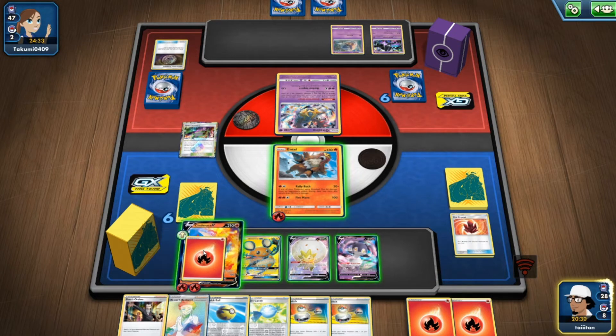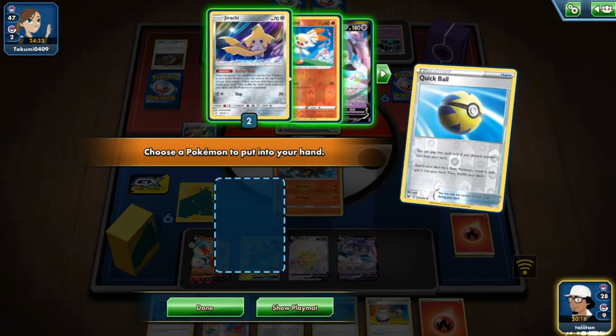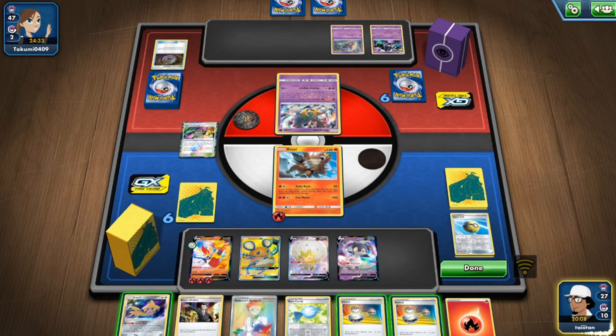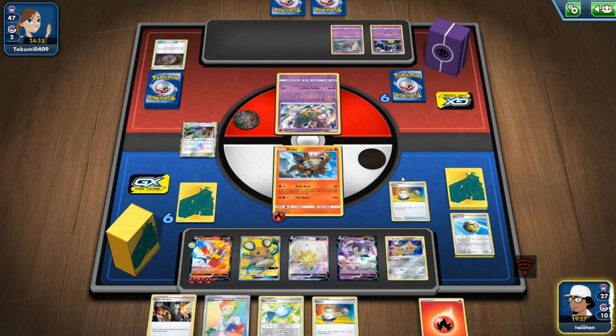Energy on Cinderace. Quick Ball, get rid of a fire energy, get Jirachi. I keep seeing Cinderace VMAX and just thinking — why wouldn't you make a deck out of this? 320 HP is great because not many cards can get rid of it unless they're hitting for weakness. Lapras VMAX could probably take it out easily, but Zacian won't get rid of Cinderace VMAX, even with Alter Creation.